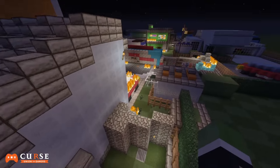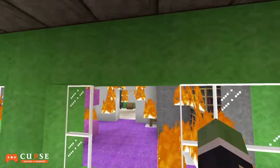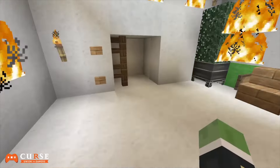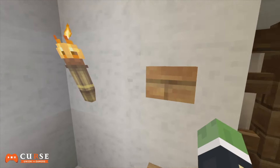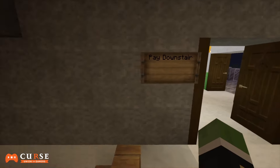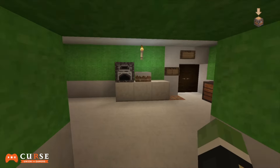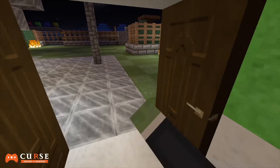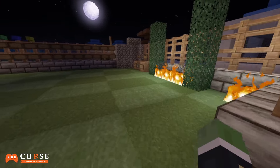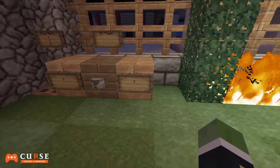I'm actually just going to fly around the map and show you a couple more things. I haven't found the mystery box yet — I don't think he's incorporated it. This whole zombie thing where you have to press the button before the zombies spawn — I'm not really a huge fan, because I think zombies are supposed to be automated, actually coming out and attacking you.